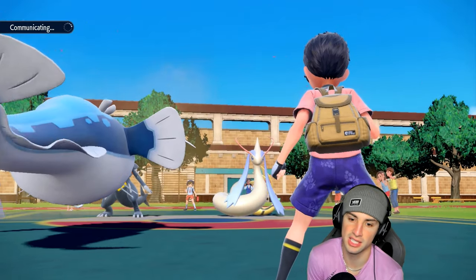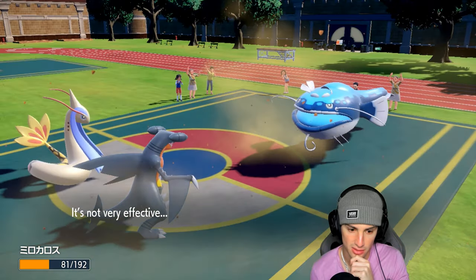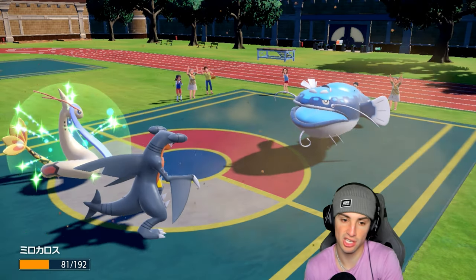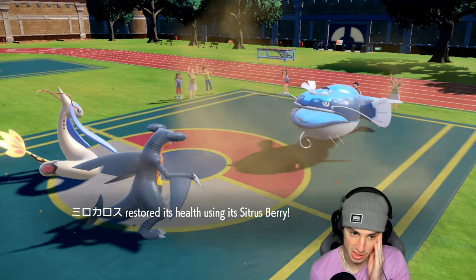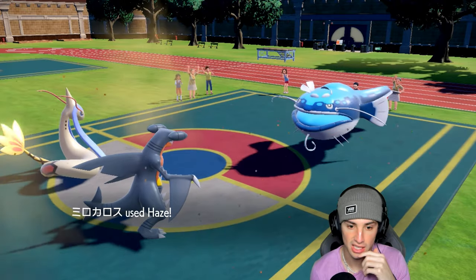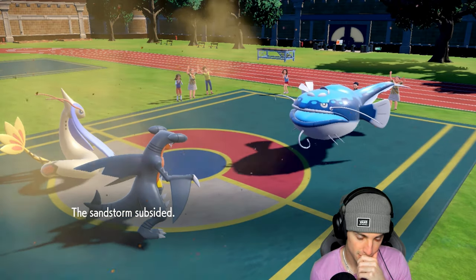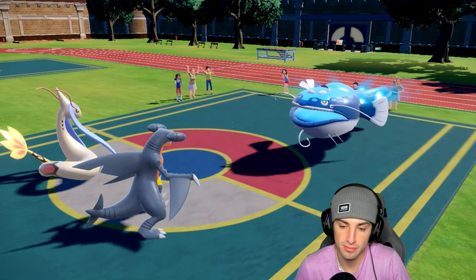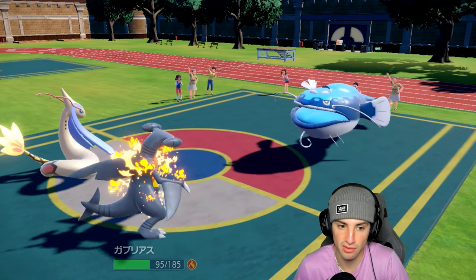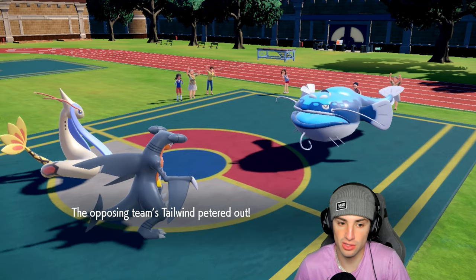They Wave Crash into Milotic who takes a huge chunk of damage — a bit too much. I eat a berry and can take another Wave Crash. I'm gonna Haze away all the stat changes. He really wants to get rid of Milotic. Stomping Tantrum flies out — it's hitting like an absolute paper towel, literally doing nothing. The Sandstorm ends. I think I should swap Garchomp out — he's not worried about Garchomp at all and the Tailwind is also gone.